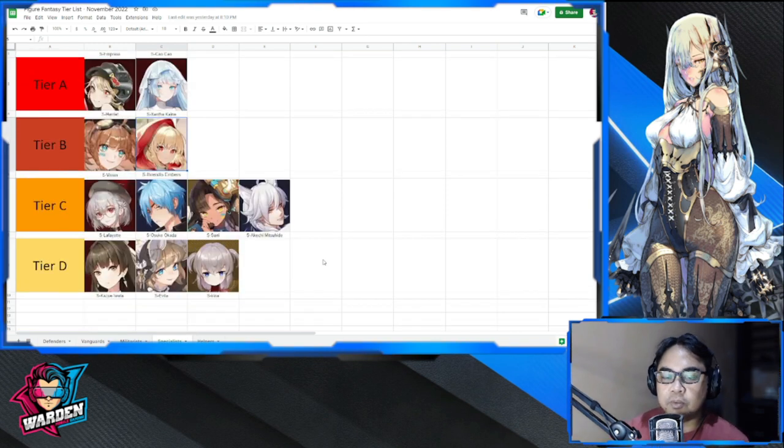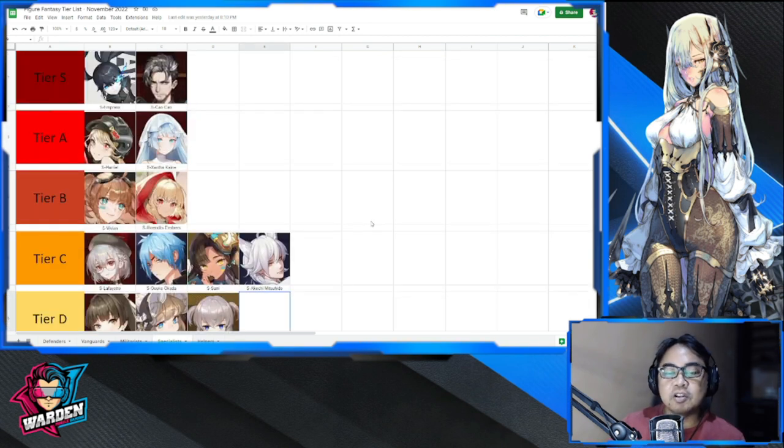Moving on to specialists. Starting at the bottom, we have Kazoo, Evita, and Irina all at tier D — Irina is not going anywhere. Tier C is Lafayette, Osuke, Sani, Akechi, and Mitsuhide — no change there. I'm tempted to move Akechi up, but he has limited use for Ignite. Osuke and Sani also have very limited use.